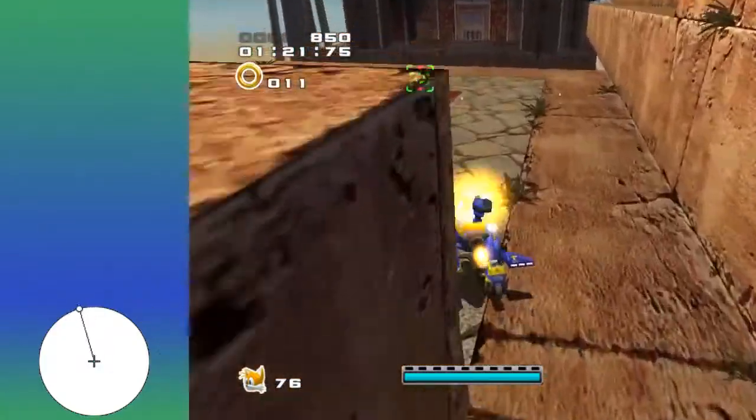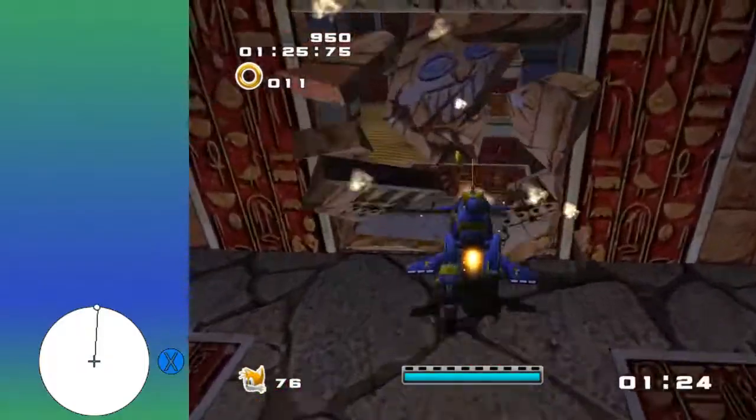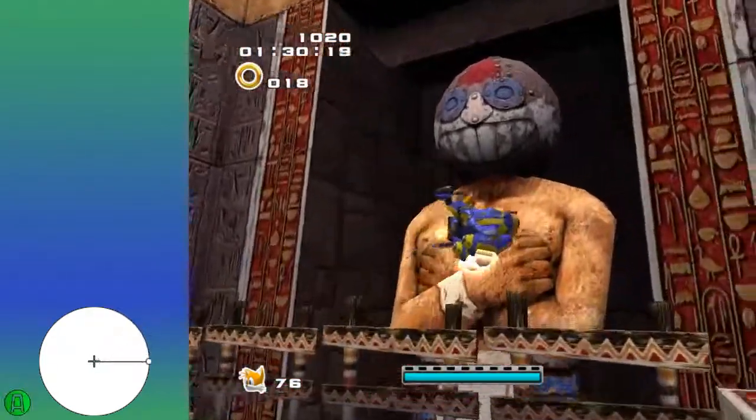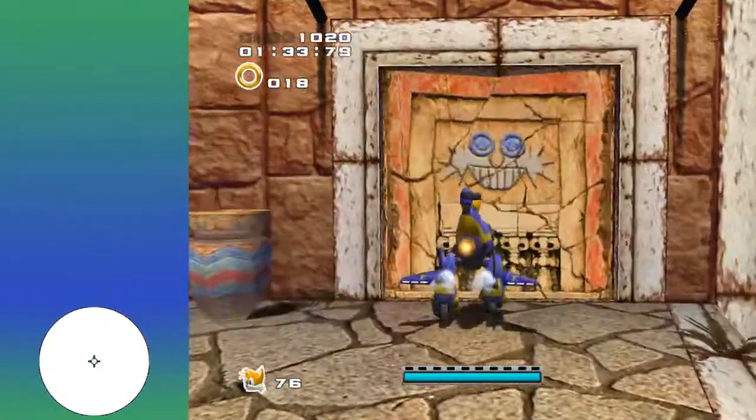And jump up here, then kind of go this direction. Keep shooting in the direction of the wall. Grab the checkpoint, jump, jump. You can also hover if you're not feeling safe with those jumps. Grab the pulley, jump and hover. Go over this way and grab this pulley. Jump off and just kind of shoot at this wall.